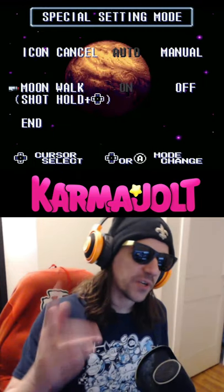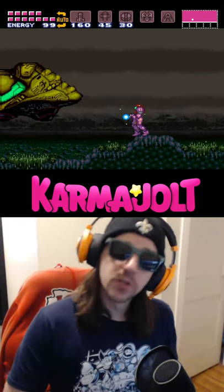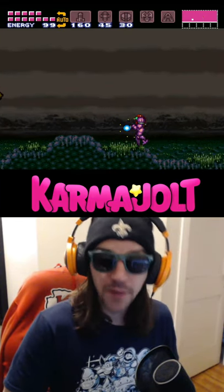A lot of people don't know this, but Super Metroid has a special option called the moonwalk. When that option is enabled, you can hold the shoot button, then press the opposite direction that Samus is facing, and you will walk backwards.